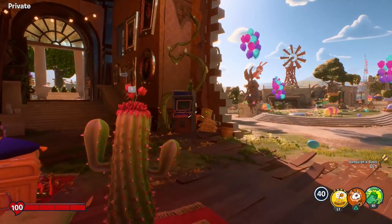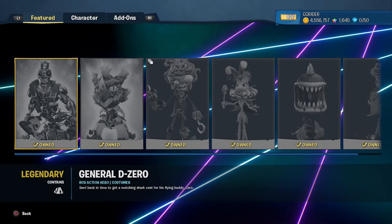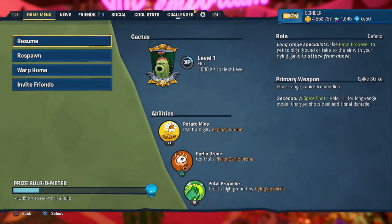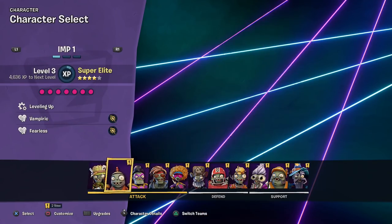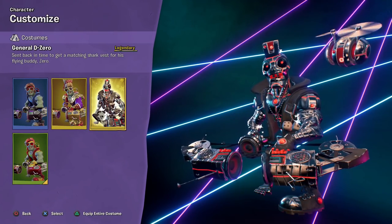Hello Zebraherd, welcome back to Plants vs. Zombies Battle for Neighborville. Today we are taking a look at a Rux costume I bought last night. I just wanted to make sure because there's no timer for some reason — I didn't know if it was going to go away soon. So as soon as I noticed it, I made sure to buy it. It is the General D-Zero costume for the 80s action hero.